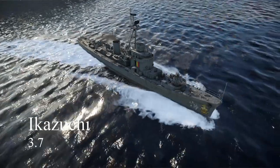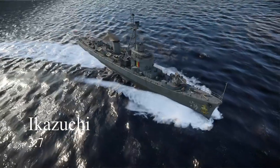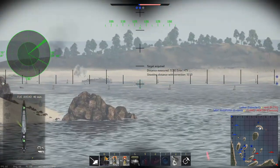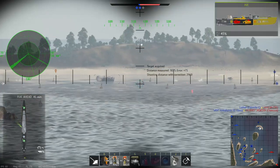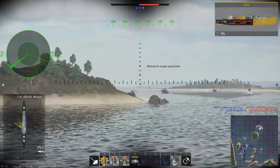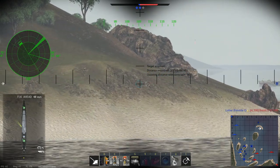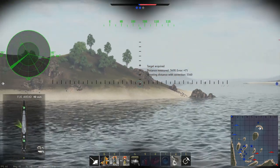Next up, the Ikazuchi, carrying the same armament as the Chikugou minus the torpedoes, and also sitting at 3.7. The Ikazuchi still has the same dual 40mm Bofors mount, now mounted closer to the middle of the ship. The major difference lies in the 76mm rapid fire guns — instead of both being placed in a big turret at the front, the Ikazuchi carries them in two single mounts, one at the front and one at the rear. Because the guns are split into two mounts and not housed in a big turret, it is much more difficult to knock them out, making your firepower much more reliable.